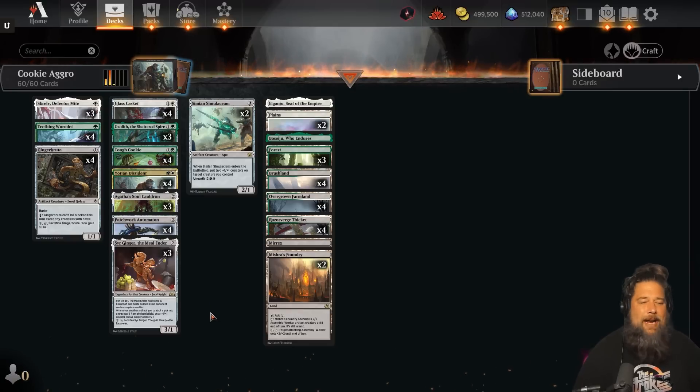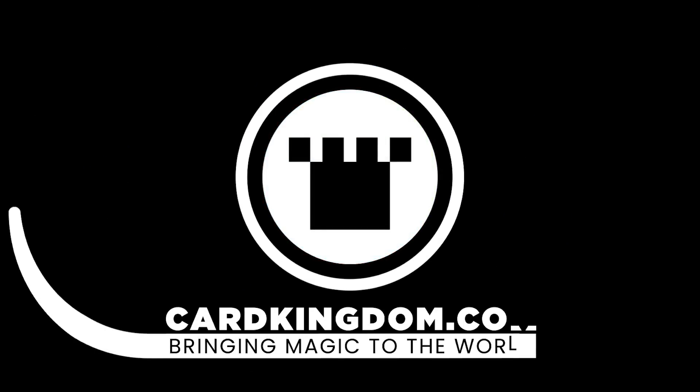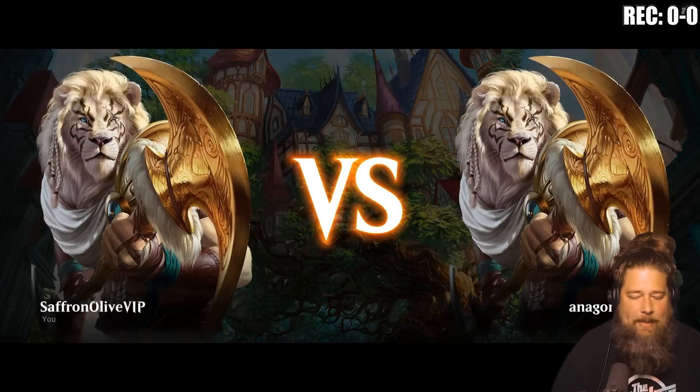That's essentially the plan: play a bunch of artifacts, play as many cookies as possible, make the cookies as big as possible, and kill our opponent super quickly with a huge burst of artifact plus-one-plus-one counter damage. The deck is really sweet and it might actually just be a real standard deck. If you need some cookies, you can snag them from our sponsor Card Kingdom over at cardkingdom.com/mtggoldfish.